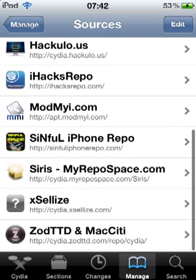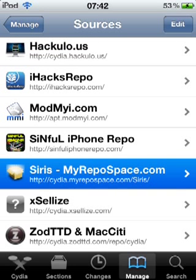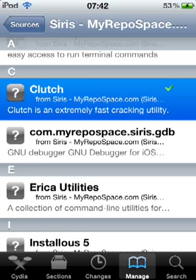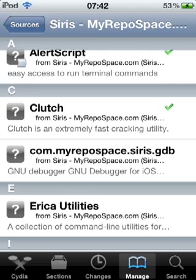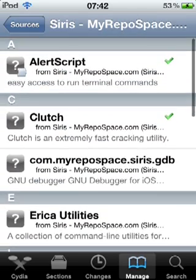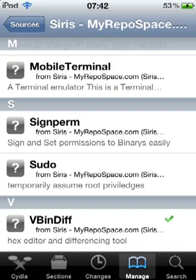Go into the repo you just added and download Clutch. Clutch is a cracking utility which you need to use to decrypt Minecraft Pocket Edition.